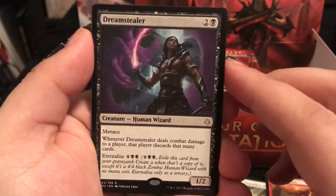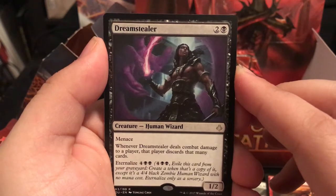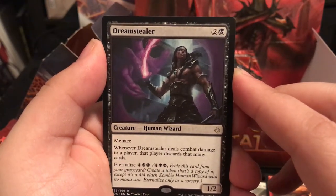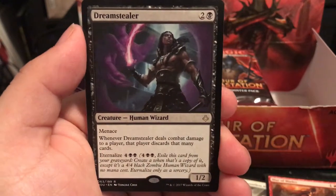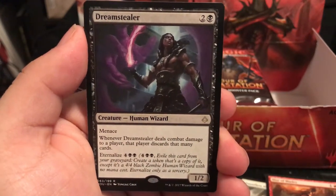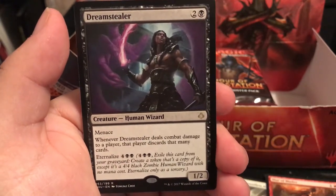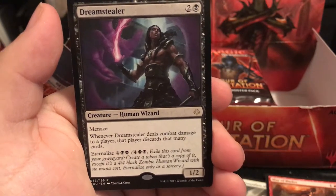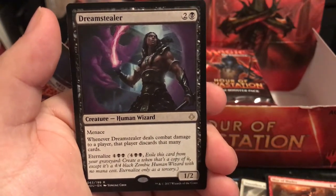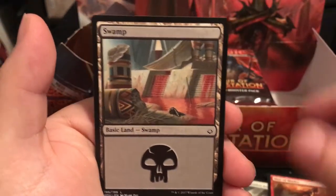The rare is Dream Stealer - a 1/2 for 3 with menace, meaning it can only be blocked by 2 or more creatures. Whenever Dream Stealer deals combat damage to a player, that player discards that many cards. You can keep beefing him up, and he has Eternalize - becomes a 4/4 with menace that deals 1 to 4 cards discarded when it attacks.